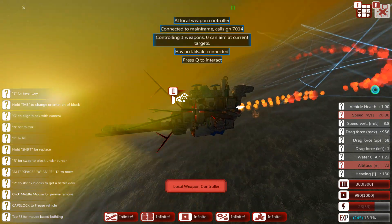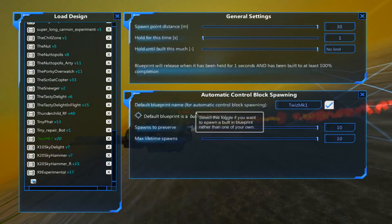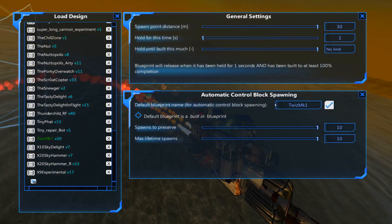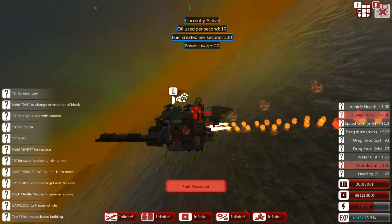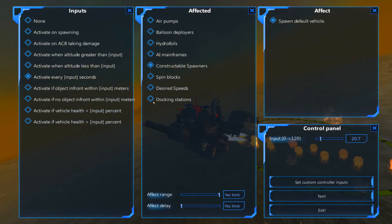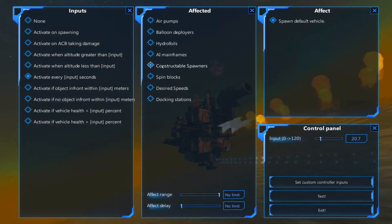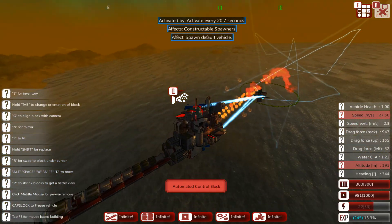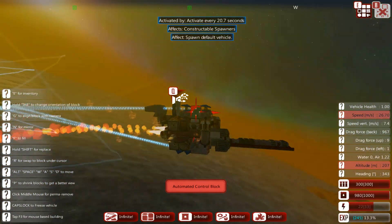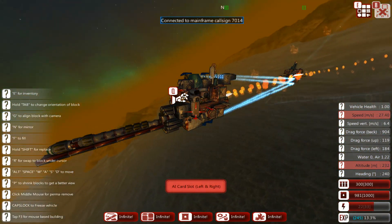It has a large missile on the front and jet engines on the back. It has a blueprint spawner that's going to attempt to spawn itself a maximum of 10 times. We have an ACB in place that activates every 20 seconds to construct — the constructible spawners spawn the default vehicle, which is the Twiz. It's already building another copy of itself. We've got ammo barrels and repairs on here.